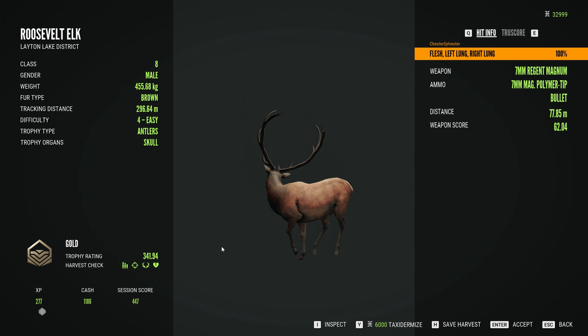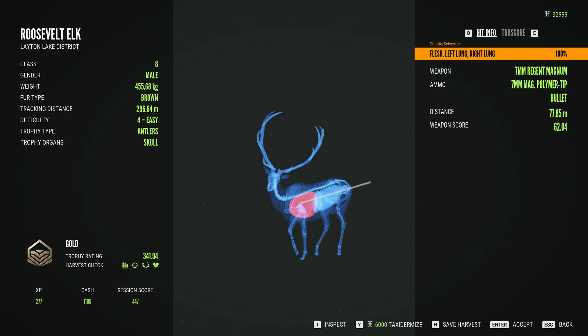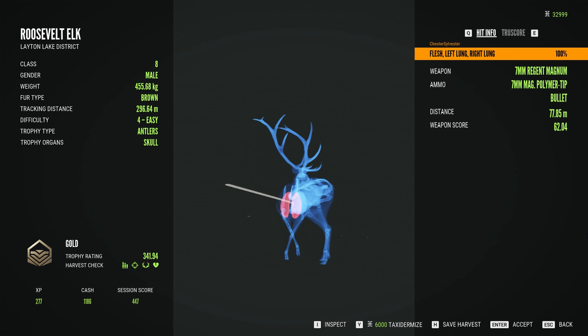This guy is a gold at 341.94. He's got a solid score and a great looking rack of antlers. I got him through both lungs with the 7mm at 77 meters. I've been staring at him through the rangefinder for a while now, so it's nice to finally see him up close.